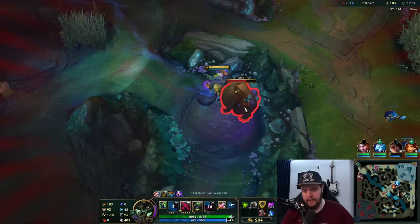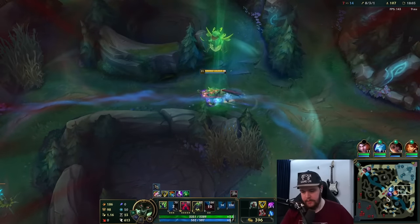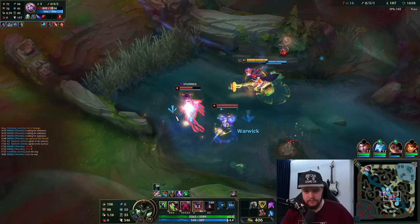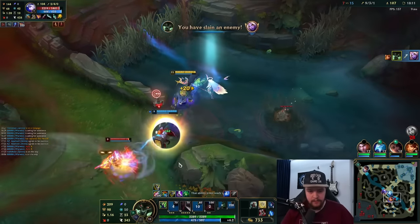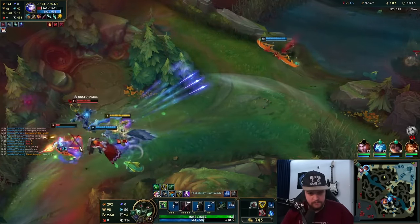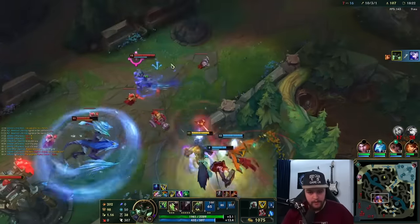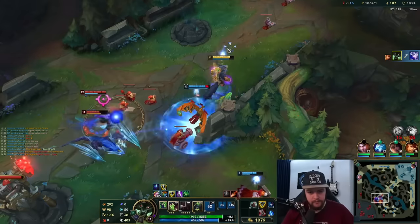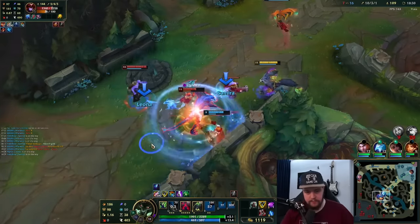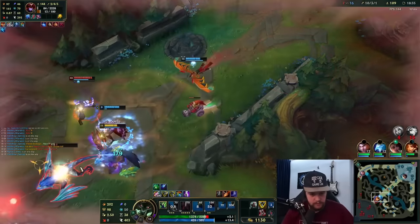Ryze took my wolves and my blue buff. Off the Soraka first — fight him down. Nimbus Cloak — get this guy first because he's a three-year kill and then we go Ryze if possible. Not possible — that's fine. It's a good situation to be in.